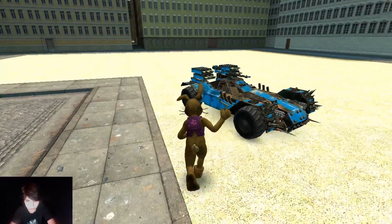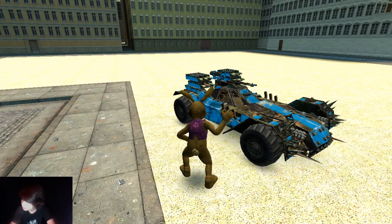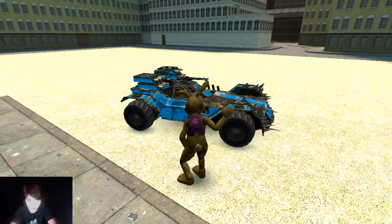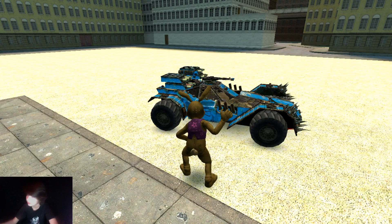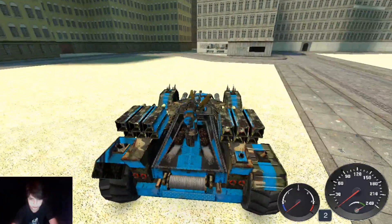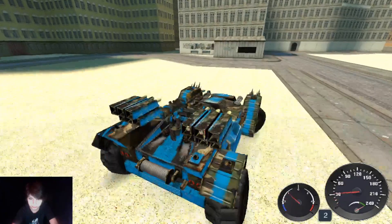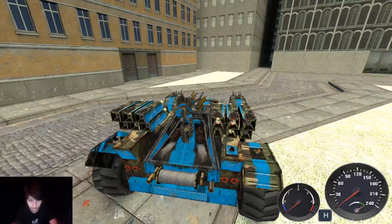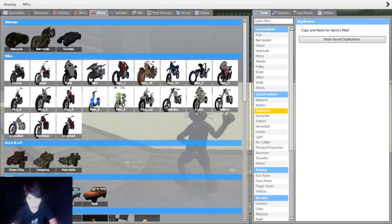Then we have the Ratmobile, which is just a Mad Max kind of thing. If Batman was in Mad Max, this is basically what his car would look like. It's supposed to be red but I think it just shows differently because of the textures or something.